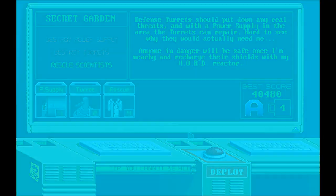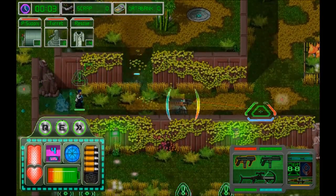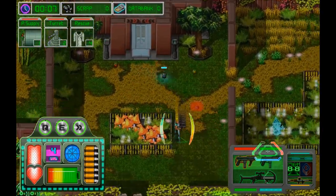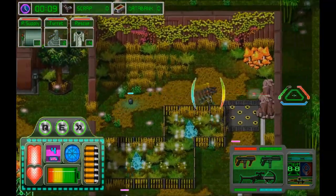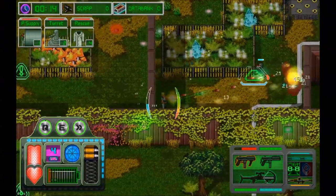This is when the UI gets a bit annoying, as there are now mines on the field which can be very hard to see when you're busy moving around, especially in that bottom left and bottom right corner.